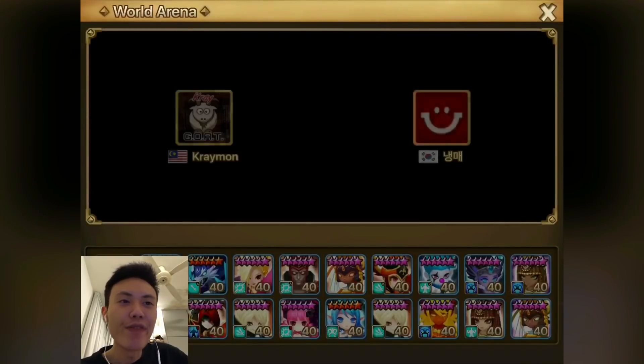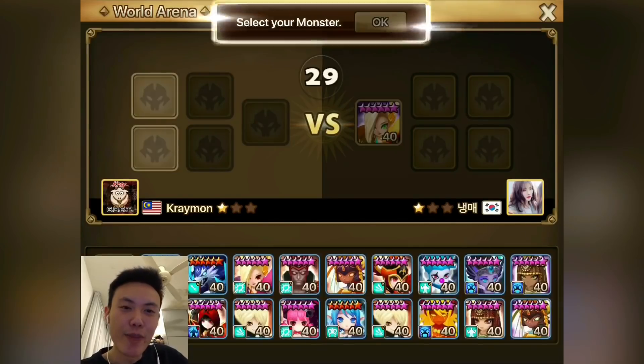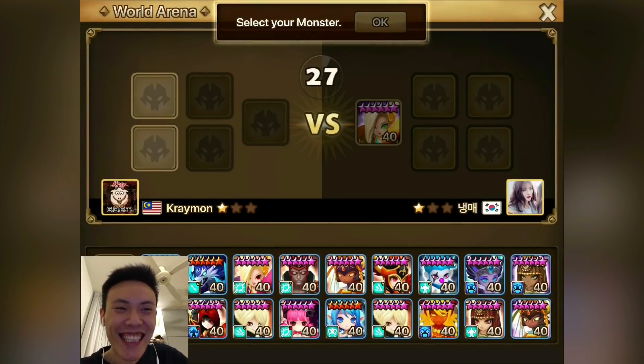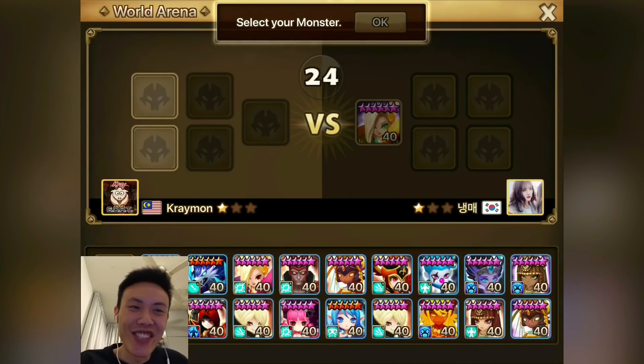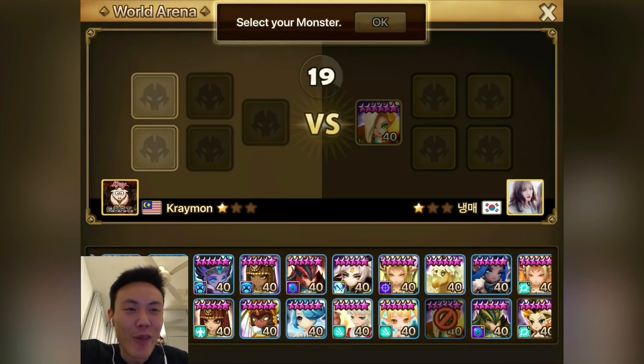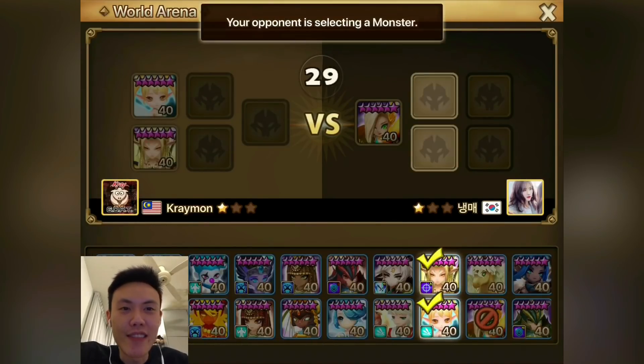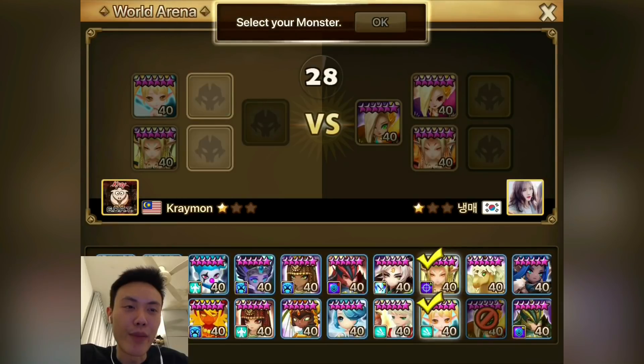Moving on to the next fight. Hopefully we can get our third win in a row. Up against this South Korean guy. Locking in that meta unit — the Sierra. Whenever I see this, I always run my friend and the Gany, so I think we'll just do that. But that was like a few seasons ago, so I'm not too sure whether this is the right counter towards Sierra first pick for now. Hopefully we should be able to deal with it.